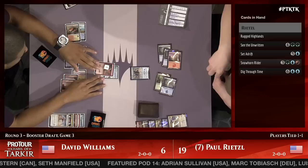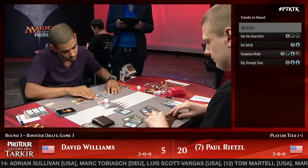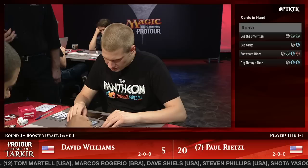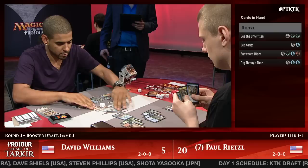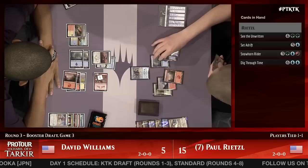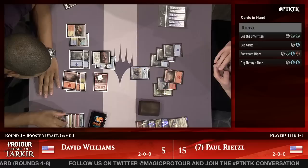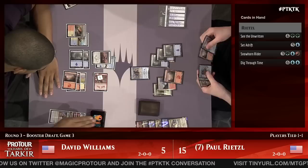Rietzel backs up to 20. Dave Williams says 'it's a long climb back — how many cards you got?' Rietzel has even more than it lets on because of Dig Through Time. An Anak Bondkin picks up the Ghostfire Blade for Williams — doing it the hard way by paying the full amount, but it's a serviceable Magic card and it's keeping him in this game. Now Rietzel can attack for as many as three damage if he wants, with Set Adrift and Dig Through Time available.